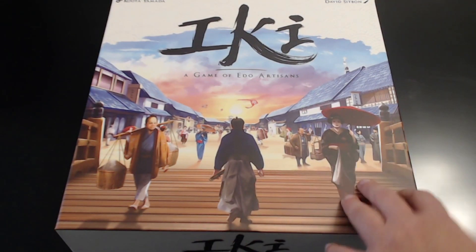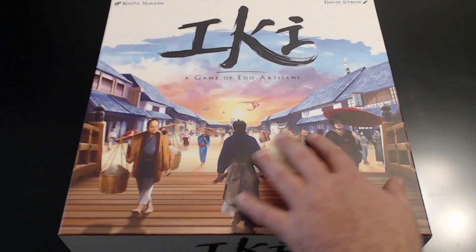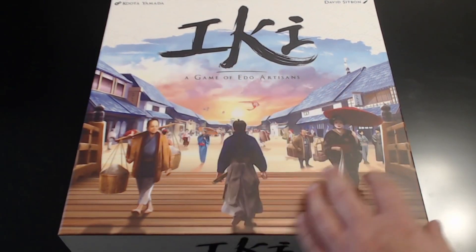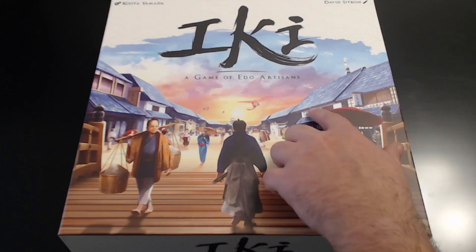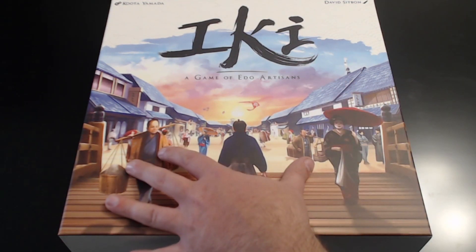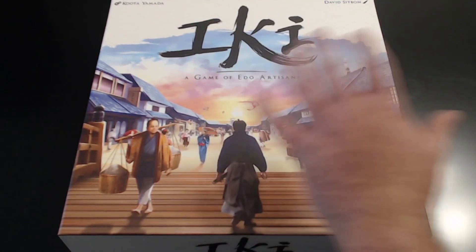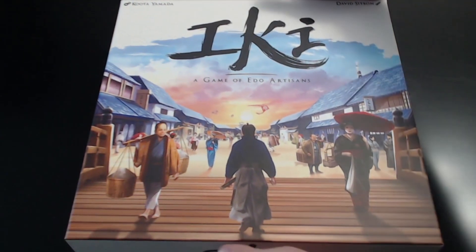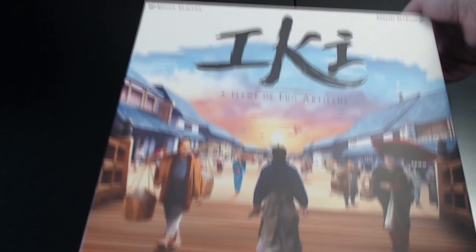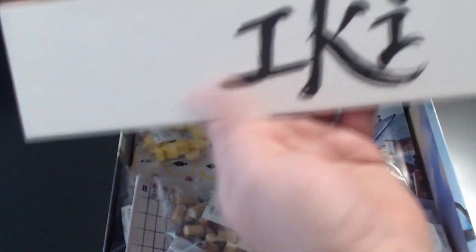Iki was designed for two to four players and ages 14 and up. I want to gush on the artwork on this box — it's beautiful. I love the colors on the sunset, the details on the buildings, the little symbols, and the detail on the people. It looks great, the colors are amazing, fantastic artwork. Let's go ahead and get this thing pried open.